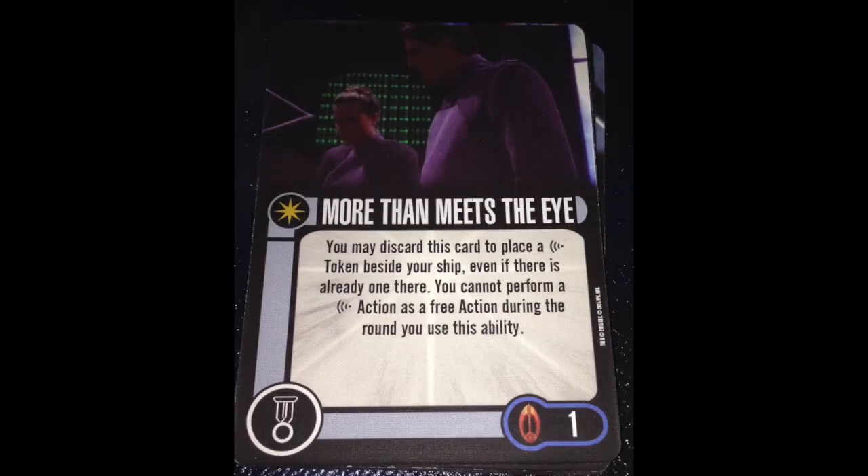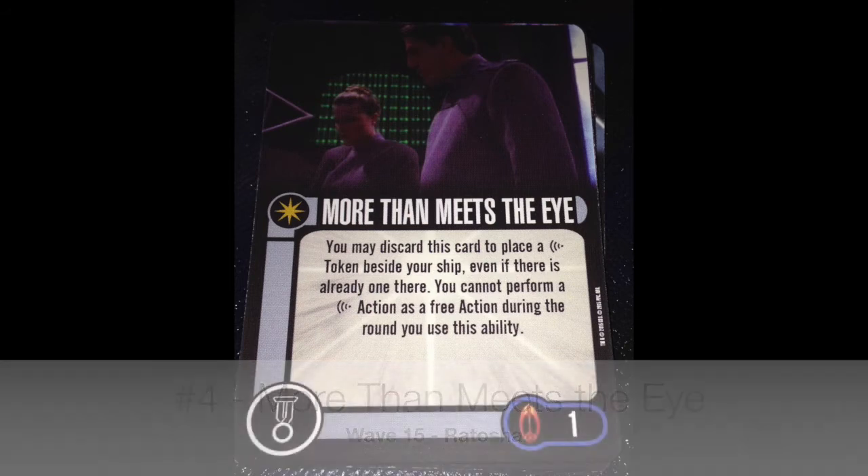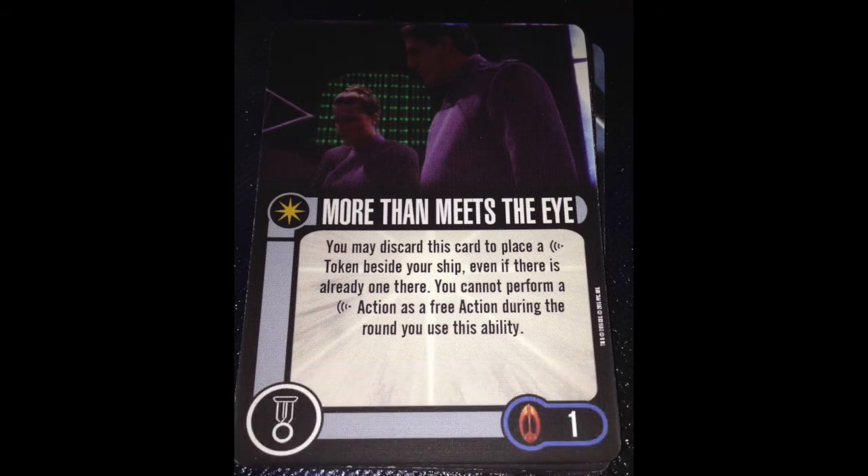Number 4 is More Than Meets the Eye. It's a simple card, a one-point card, and those are always a little innocuous — typically one of the last things you fit into your build. But this is one of those cards that makes certain combos just work, and when it is the missing puzzle piece, I have to give it credit for what it is. It only works once, but that one time is often all you need.